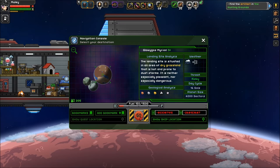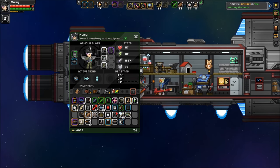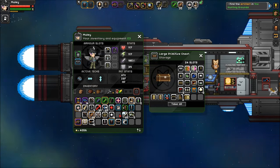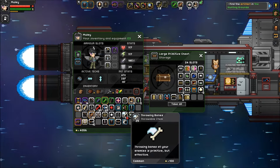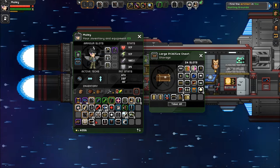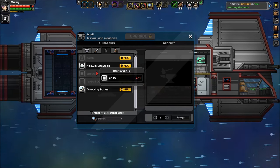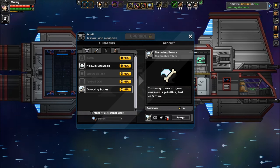We'll take a risk. I guess I could have sold some more stuff but whatever. I'm curious about these throwing bones too - throwing bones and molotovs. Maybe some spears too - can I craft any good spears yet? I can make throwing bones. Let's make 25 more and see how they do.